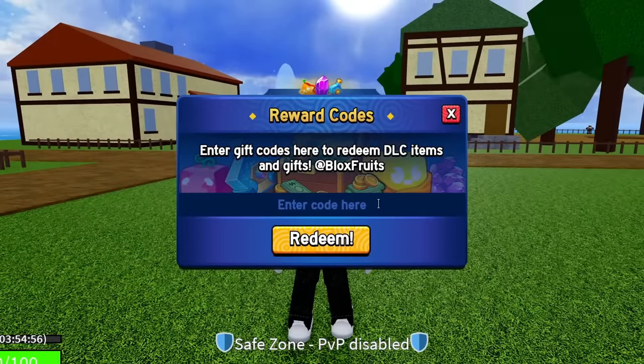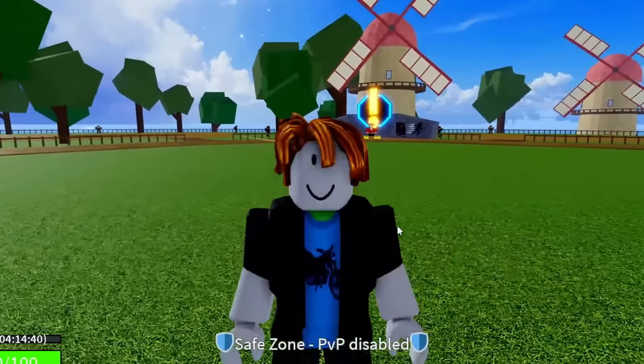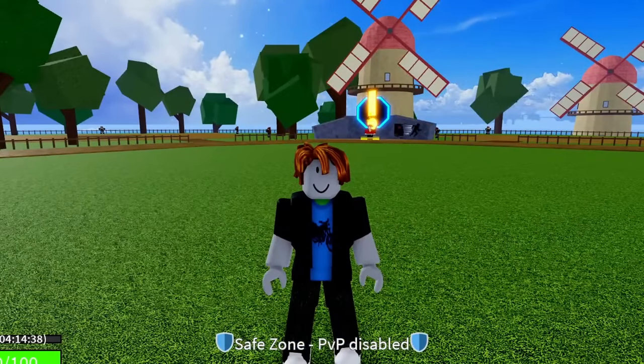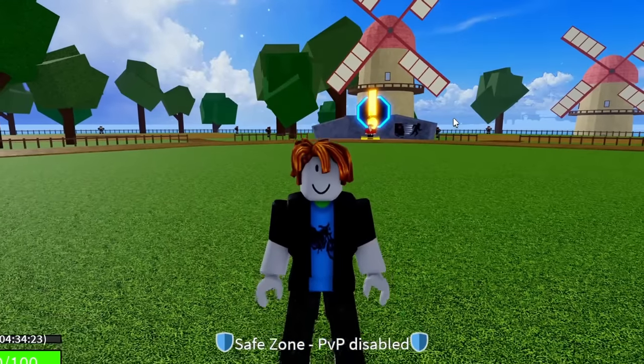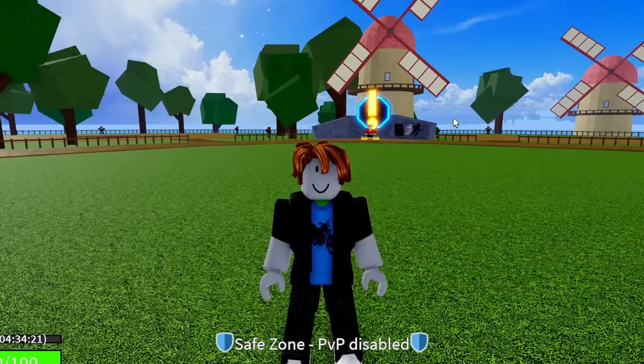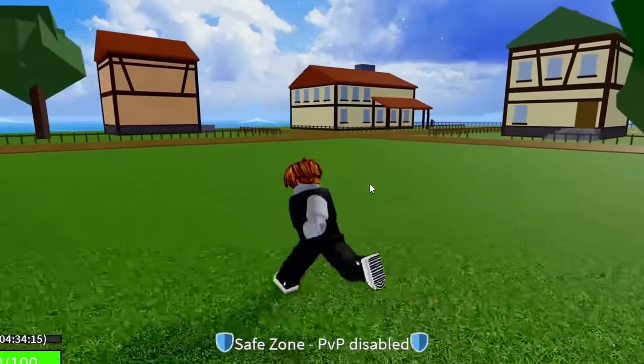The next code is ENYU_IS_PRO — E-N-Y-U underscore I-S underscore P-R-O. Shout out Enyu. Hit redeem — success, that code is working and gives you guys 20 minutes of double XP. The code after that is SUB2FER999 — S-U-B, the number 2, then F-E-R-9-9-9. Hit redeem — success, that code is working. All these codes are working — I've not shown you a single code that doesn't work. Redeem them all before they expire.